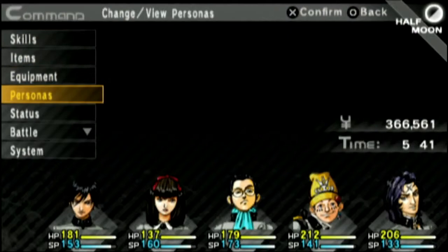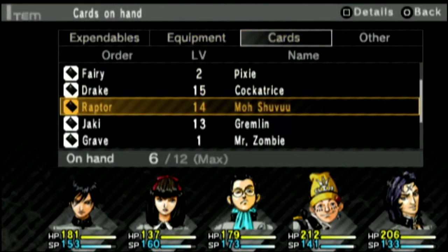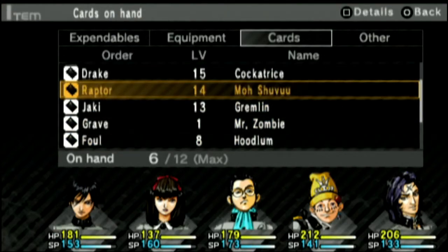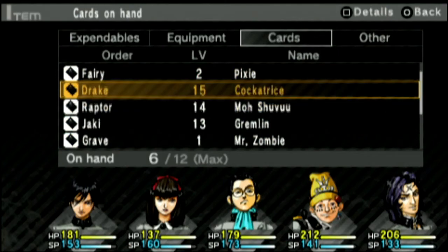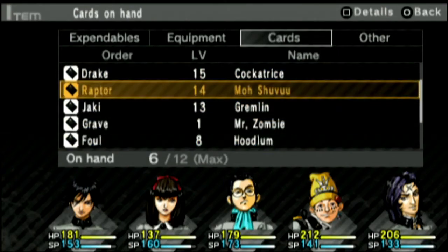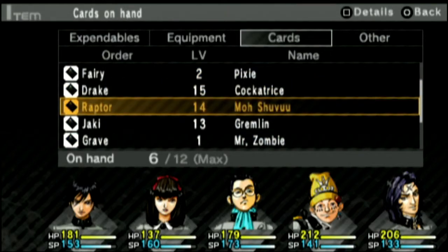Just to quickly go over them: I got a fairy card, a Mr. Zombie card, and a hoodlum card from the first floor. From the second floor I got a pixie, a Mr. Zombie, and a hoodlum from the first floor - not a fairy. And then from the second floor I got a cockatrice, a Moe Shuvue, and a gremlin.